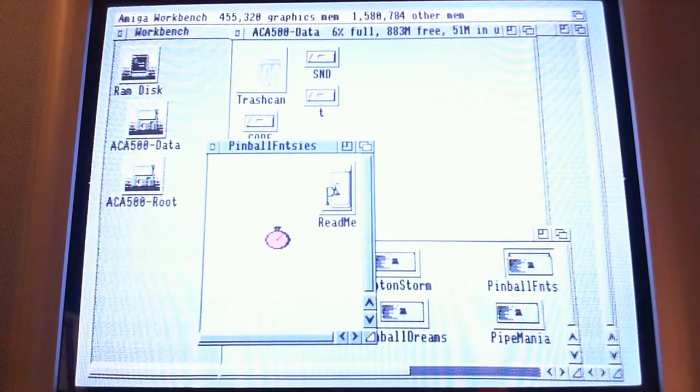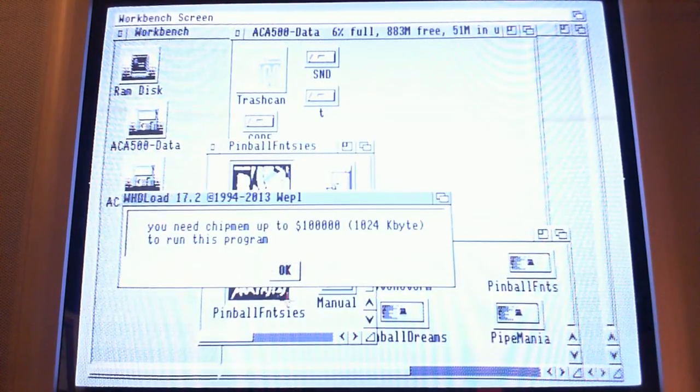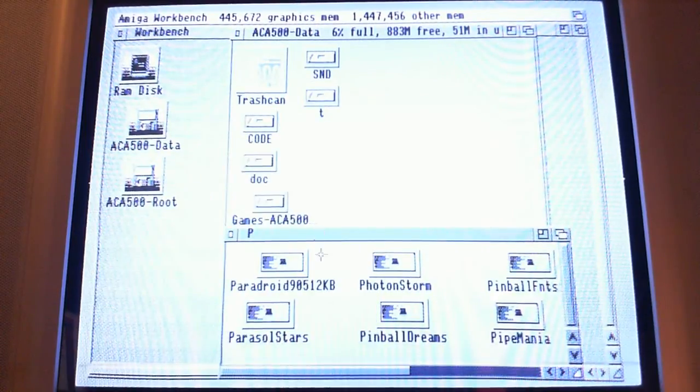Some games, of course, require one megabyte chip RAM, and WHDLoad will tell you so, and you will just have to use this with an A500 Plus, or get one of those. Maybe you have an A500 which has one of those trapdoor expansions which maps 512K of the memory to chip RAM. Either works fine.